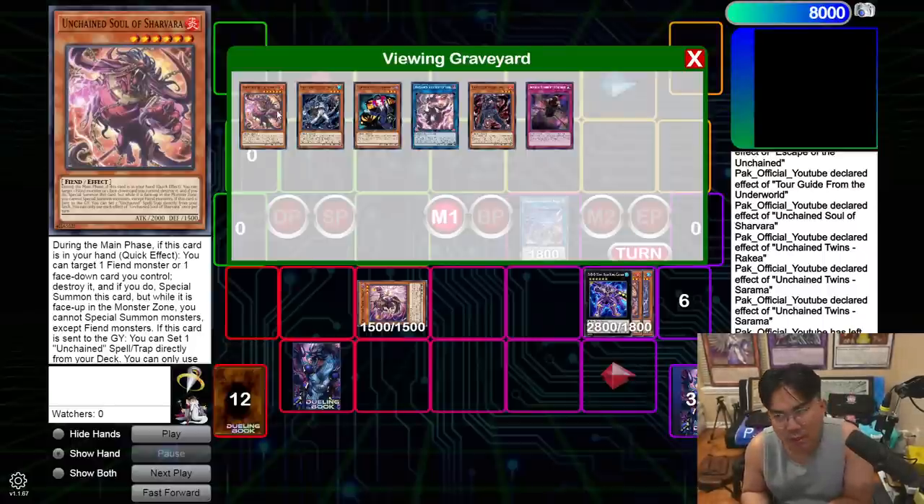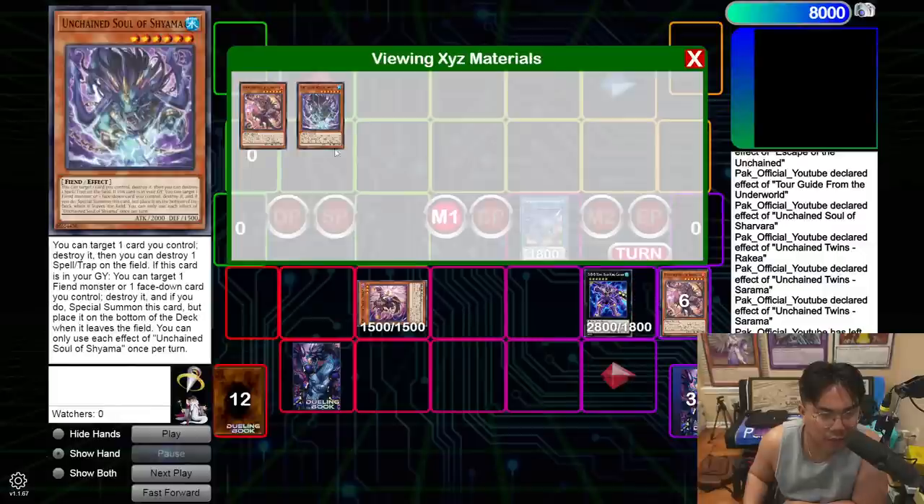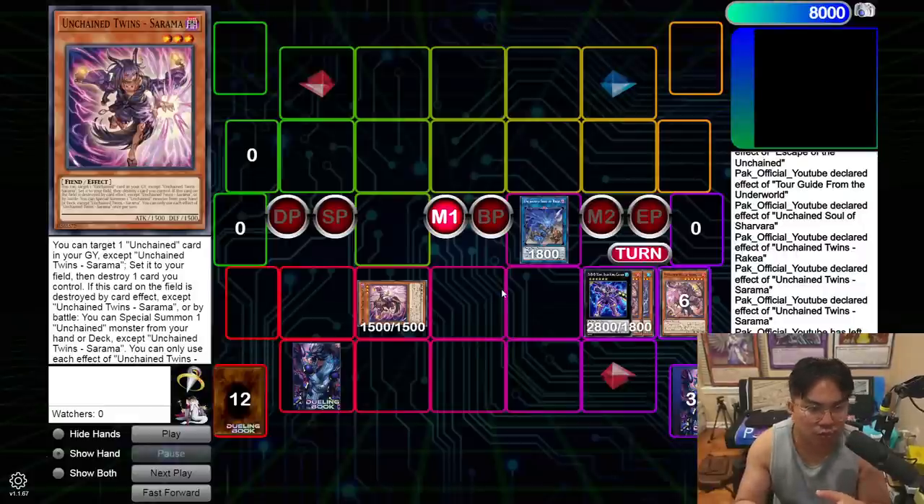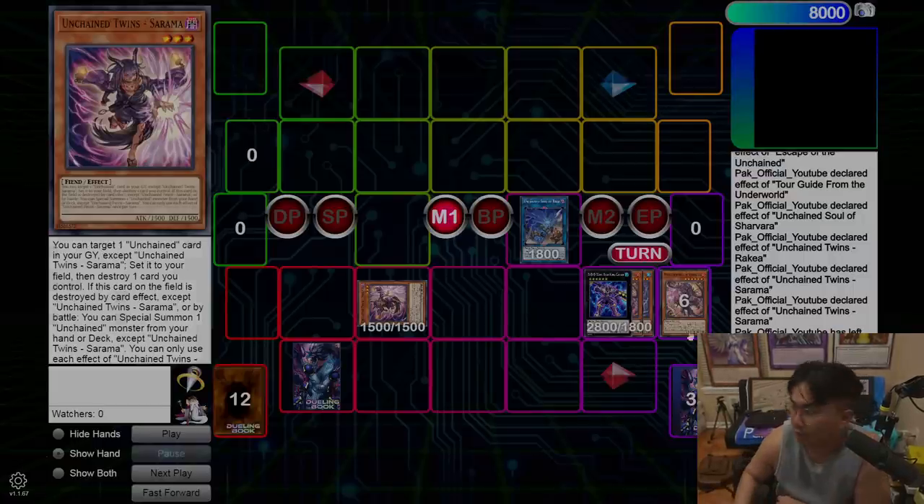You could also not add Shavar from the graveyard, pop your Rage, add a Shavar back to hand, and make another Link 2 — there are a bunch of variations depending on what you want to play around. These are the general themes and combos you should look out for as you're learning the deck. I'll probably do a stream where I take this deck to locals so you can learn from the gameplay. If you enjoyed this high-level overview of the combos and technical play, give it a like and let me know your thoughts in the comments — hope you guys enjoyed, see you in the next one!